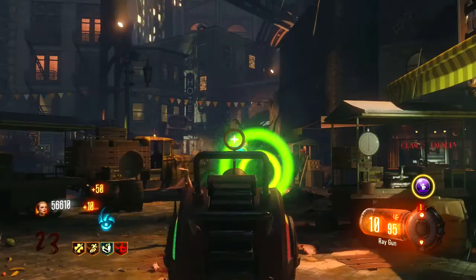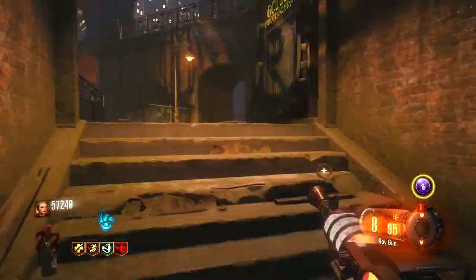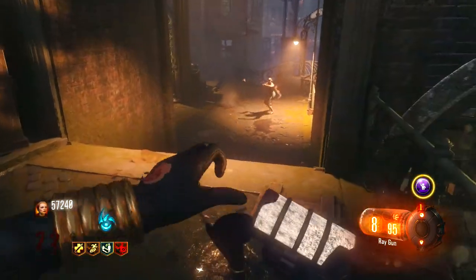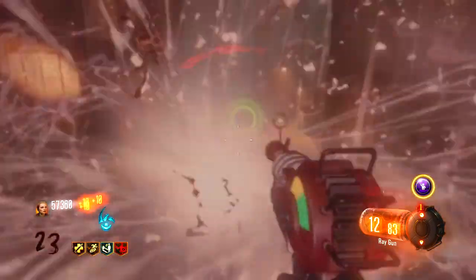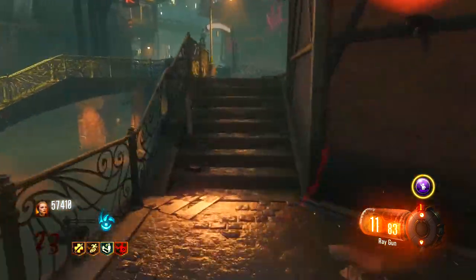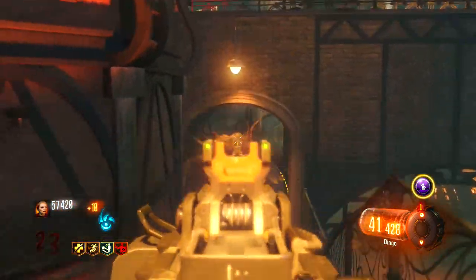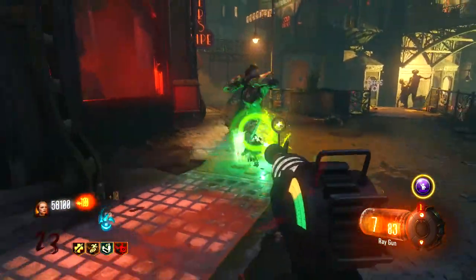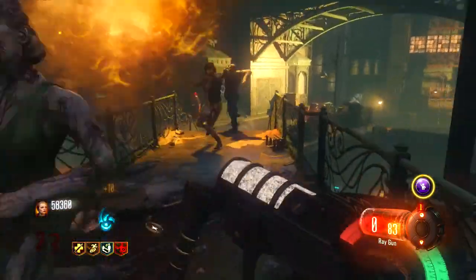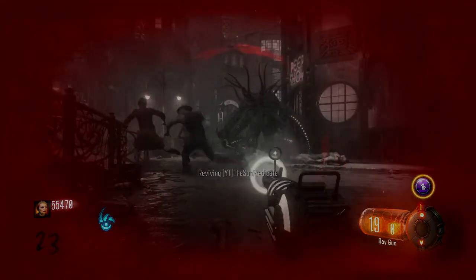Personally, this is my favorite stage to get the eggs as the risk of getting anything bad has been removed and the rewards are really useful. However, if you guys are new to Shadows of Evil or aren't the best player, I would recommend just harvesting the eggs during the second stage as the rewards are pretty good and the risk of bad rewards are pretty low. Well, there you have it guys, that was my guide to the alien eggs in Shadows of Evil. If you guys did enjoy it and found it informative, please don't forget to drop a like down below, subscribe for more zombies videos, and I'll catch you guys in the next one. Peace out!